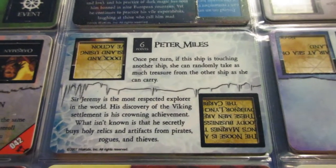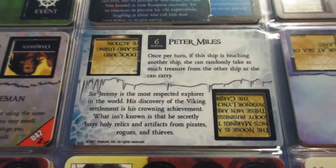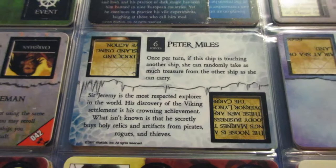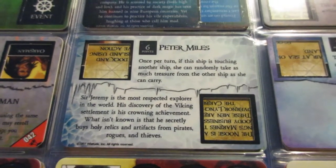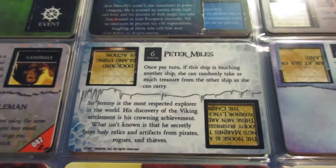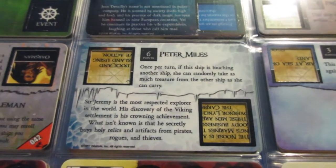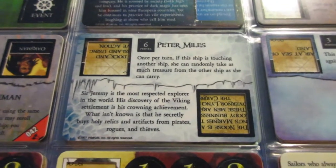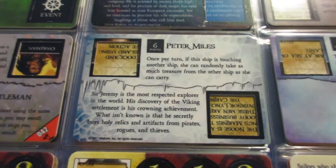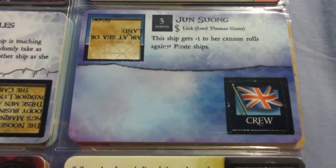Peter Miles's ability is pretty expensive for what you get but can be pretty powerful, especially because you don't have to win the boarding party to take all the gold. One ship I've thought about using him on is the Prince of Chichester — she has a lot of cargo space but isn't that big, so she might not win the boarding party.